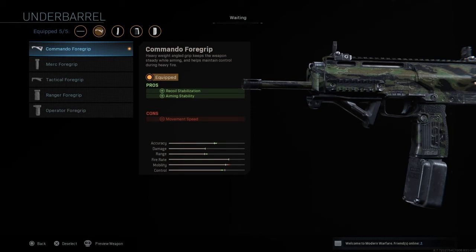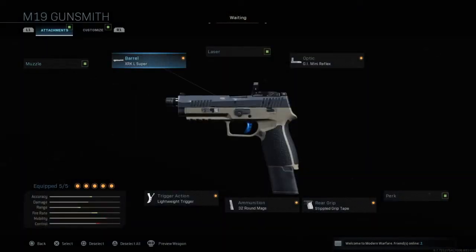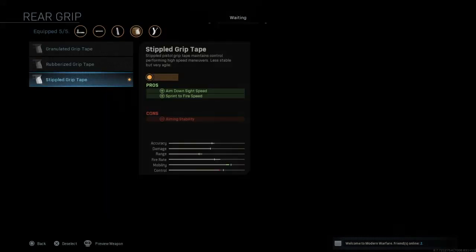The next attachment I like to use is the Commando Foregrip. It increases my recoil stabilization and aiming stability, which is just going to make my accuracy really really good with this weapon. I found when using this weapon that my accuracy is just amazing — it's one of the best weapons to have good accuracy with and it's just so fun to use.